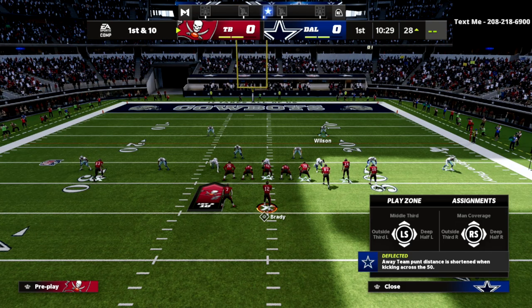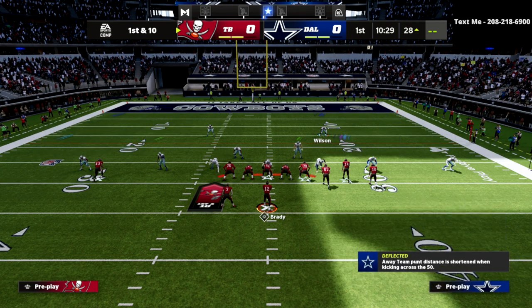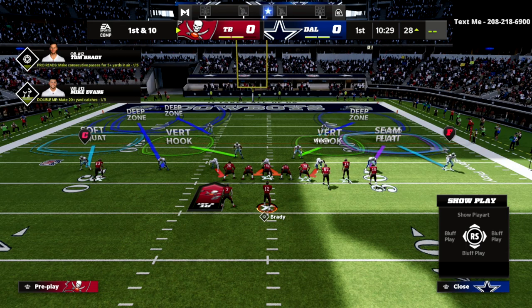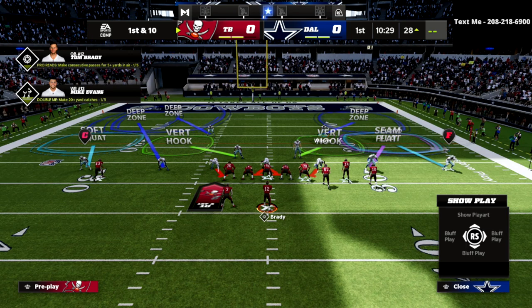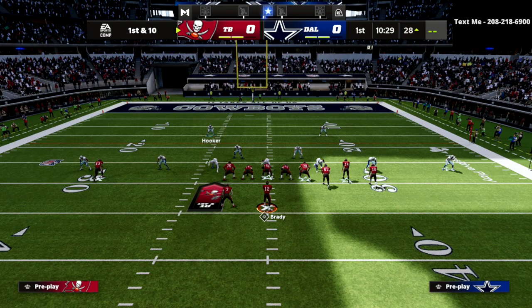When I get back to these safeties, notice that I can put them in outside third zones as well. For example, Wilson here — I can put him in an outside third to the right side of the screen. That's going to take away any kind of bunch beaters, bunch bombs, verticals — it's just going to take away a lot of concepts.